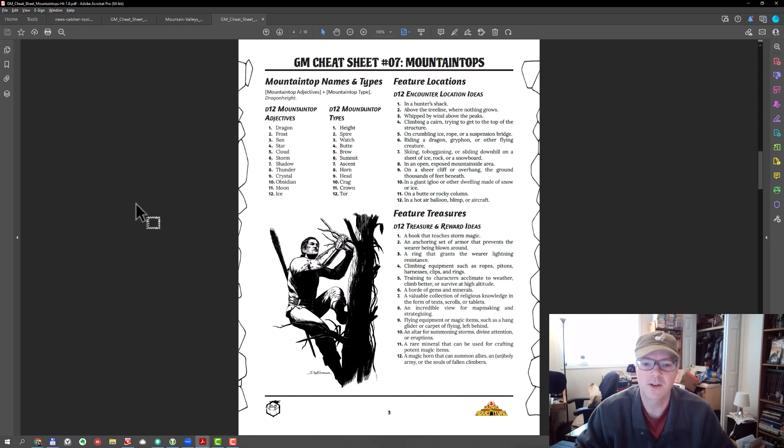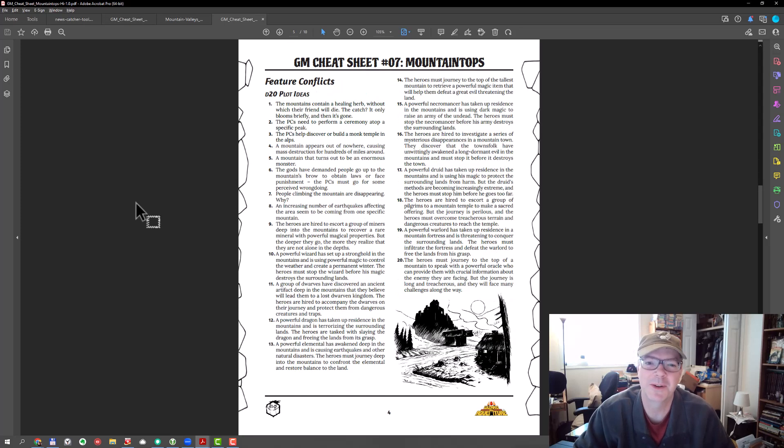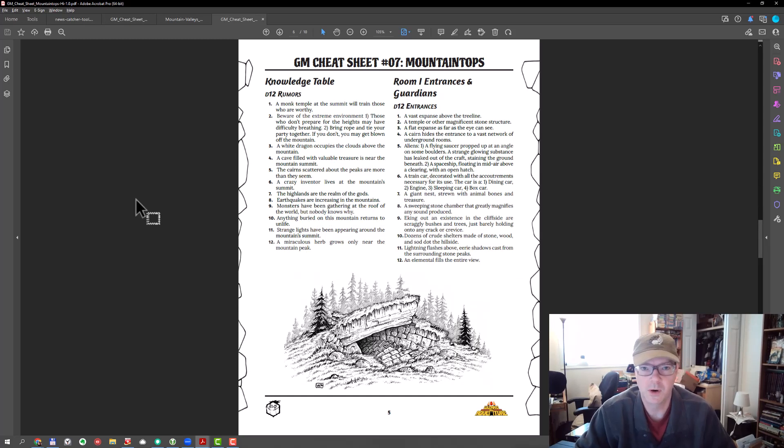Finally we wrap up with feature treasures — what might the PCs discover in addition to any quests or missions you're sending them on to the mountaintop. Then we get into plots: 20 plot ideas you can simply drop into a mountaintop and build your adventure around. After that we get into some rumors, and then we start building the adventure.